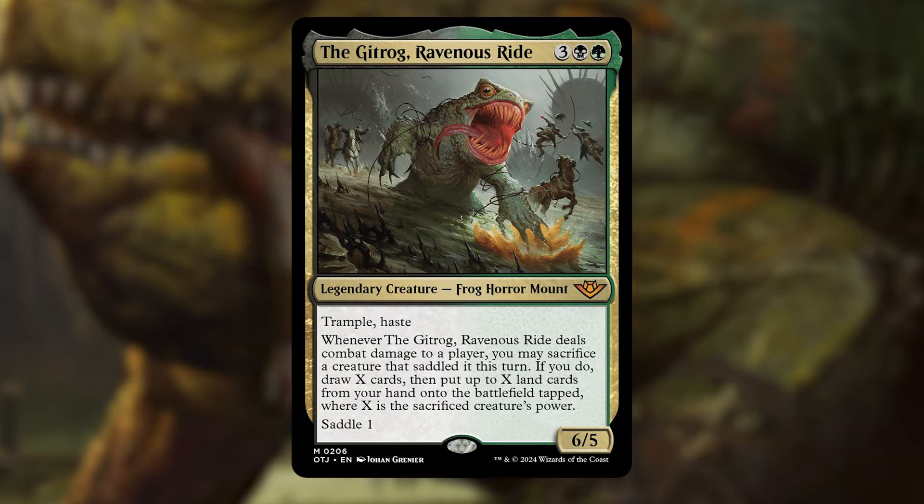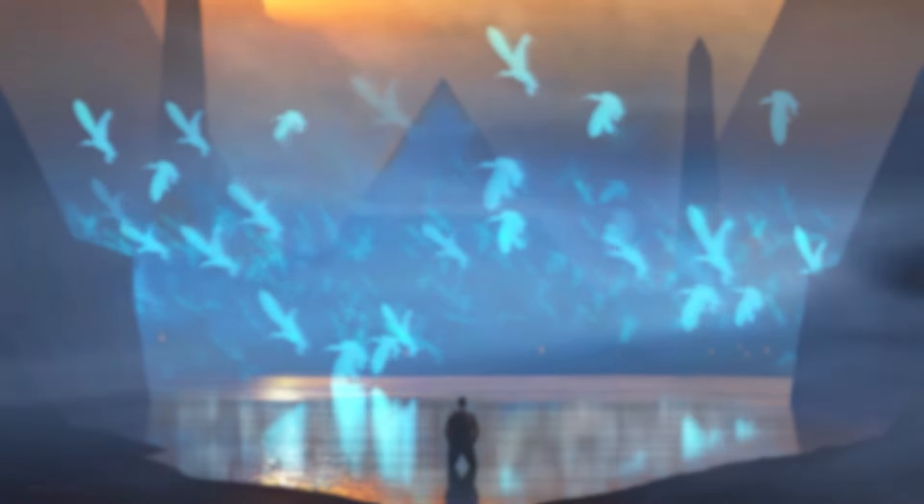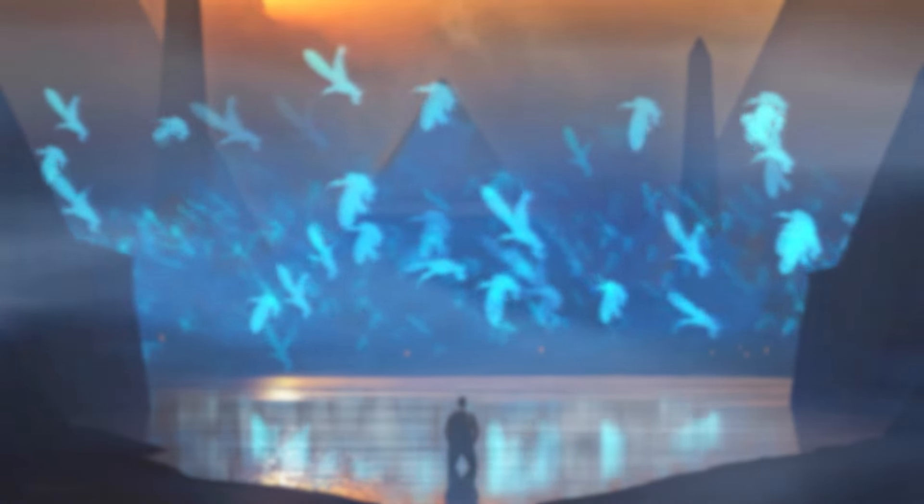If you like lands, big creatures, and the Gitrog, this deck's a sleek budget brew for you. Let's just hope the price of the commander doesn't skyrocket on set release. If you like this deck, drop a comment and be sure to check out the full deck list over at my sponsor, Moxfield. Moxfield is the best deck building platform in the world and makes it easy to look up prices and the cheapest versions of cards for budget-friendly brews. While you're there, be sure to give my profile a follow, and while you're here, be sure to check out these other videos on the channel.